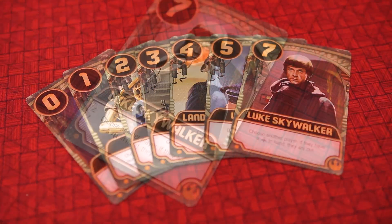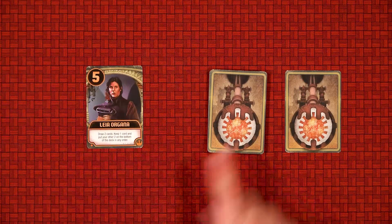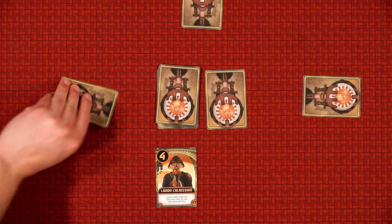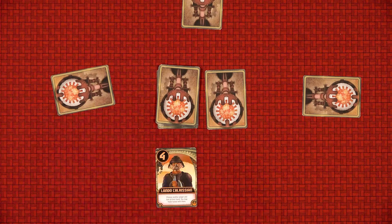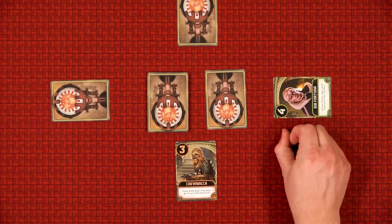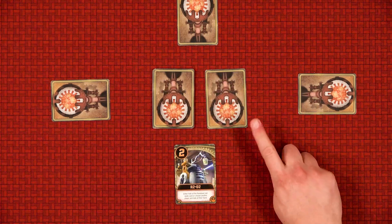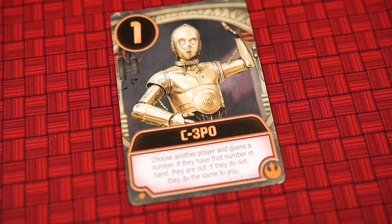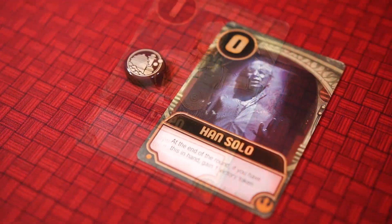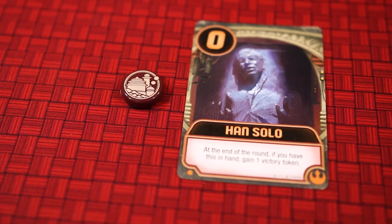And now onto the Rebels. Luke is like Jabba, but if the player has a Palace card, they are out. Leia Organa draws two cards from the deck and keeps one of the three. Lando Calrissian gets to look at another player's hand and then may choose to swap hands with them. Chewie chooses a player and if they have a Palace card or four or less, they are out. R2-D2 can look at another player's hand or at the card set aside at the beginning of the round. C-3PO works like the Guard, except if C-3PO is wrong, the other player gets to guess back. And finally, Han Solo has no effect when played, but if you have Han at the end of the round, you will gain one victory point.